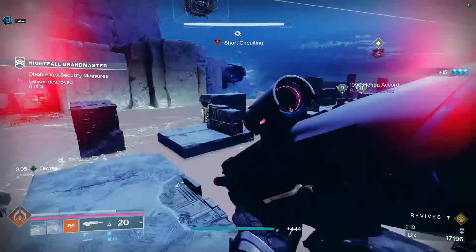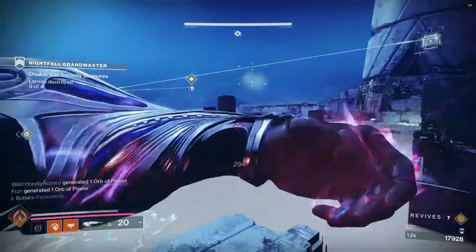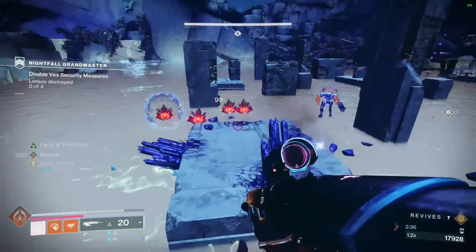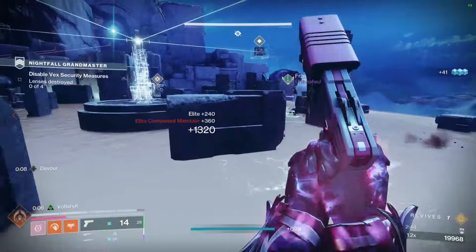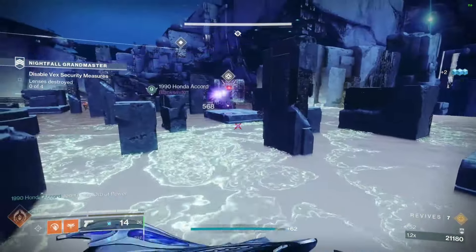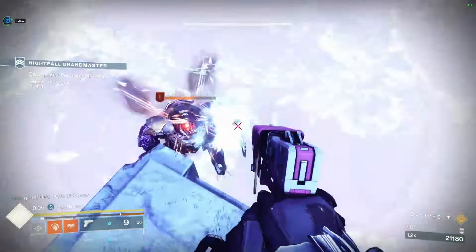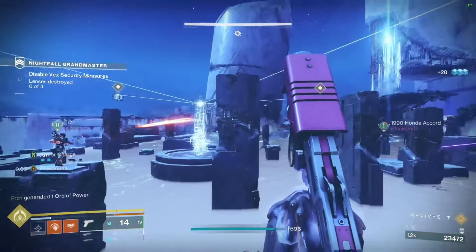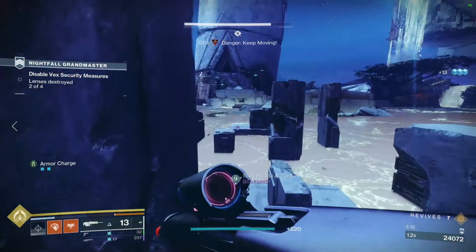You can see 'danger, keep moving' at the top of my screen and then 'short-circuiting' — that's because I was standing still a bit too long. That's the Haste modifier you'll see. You can stand in the vex milk for a little bit but it does quite a lot of damage, so you don't want to be there too long. As you kill each group of enemies you'll see more spawn. Then we need to just destroy the boxes — that'll let us progress.